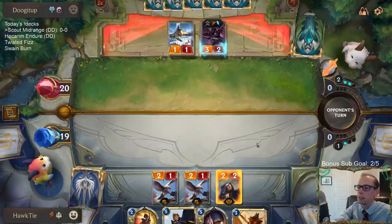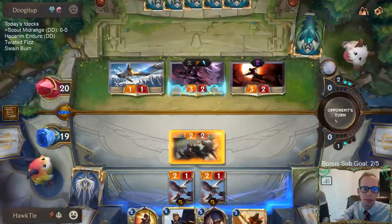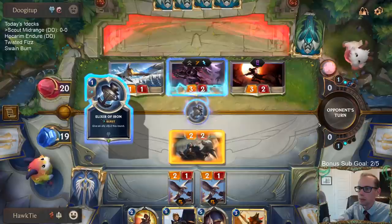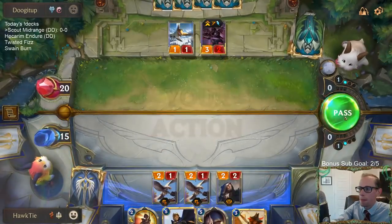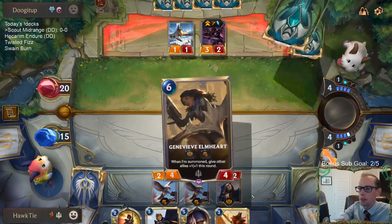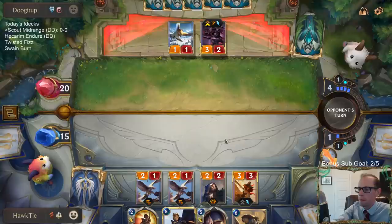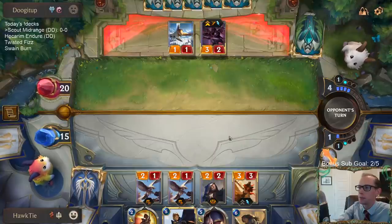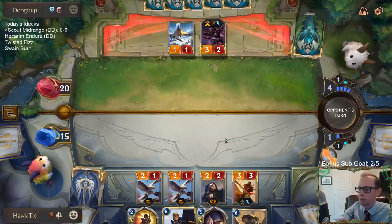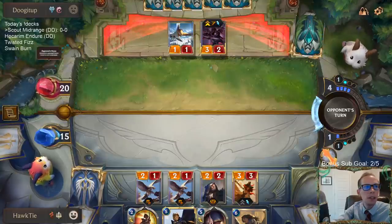Look at Green Fang Warden doing work. They used an Elixir of Iron to do some damage. That Warden was a perfect draw right then, it honestly was. Yeah, Blinding Assault or Valor — Valor is like our only two-drop.